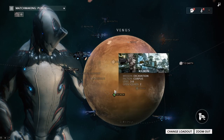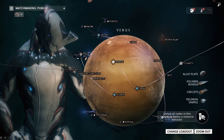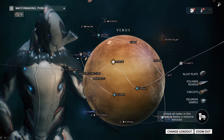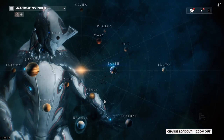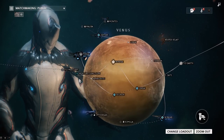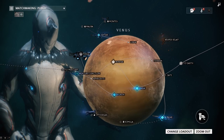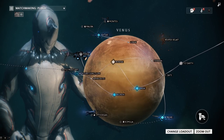To be honest, that is pretty much it. Excavation is also a good place to farm resources. If you want to go there, maybe get some more resources on the planet — polymer bundles, circuits, fieldron samples. You can see which planet drops what resource on the wiki, link in the description below. Earth gets ferrite, neurodes, detonite ampules. Venus gives alloy plate, polymer, circuits, fieldron samples. Mercury has morphics, ferrite, polymer bundles. Whenever you're farming resources I recommend either excavation or defense. Excavation gets you other rewards alongside it. Defense is good because a lot more enemies spawn in a shorter period of time compared to survival, where spawns are a lot slower.